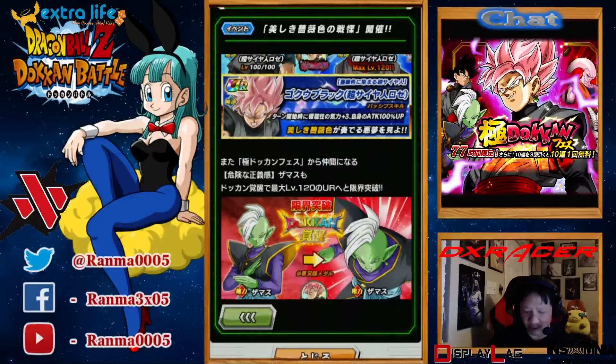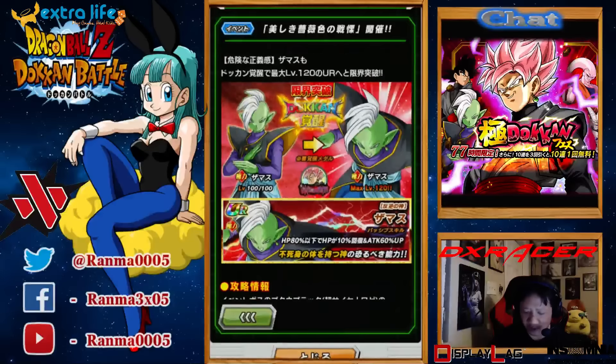Zamasu also gets a TUR and he's actually pretty interesting. His Super reduces defense, but then when he becomes a TUR, it greatly reduces defense.